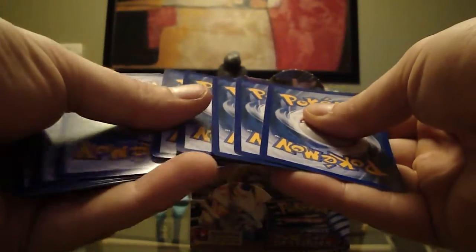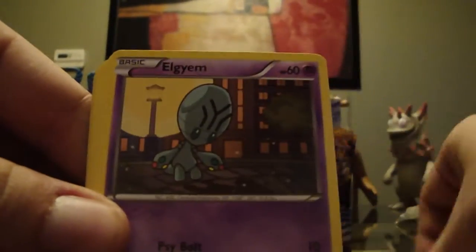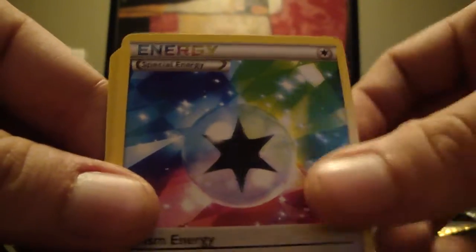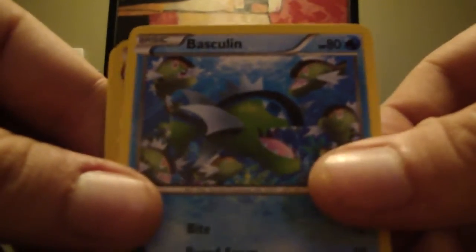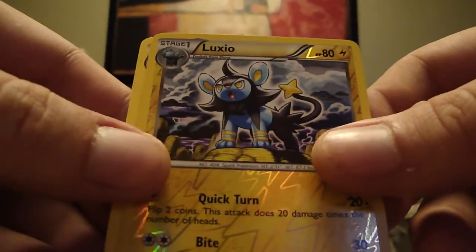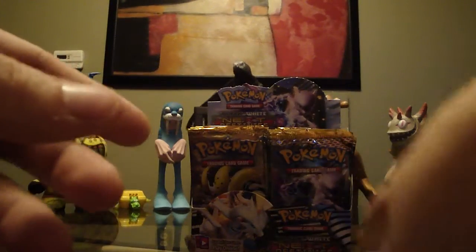Next pack. Pansear, Munna, Litwick, Elgyem, Panpour, Kirlia, special energy, Basculin — that's the reverse, and the Luxio. And the rare is Zebstrika. Meh. Any one of these EXs any day now, come on.